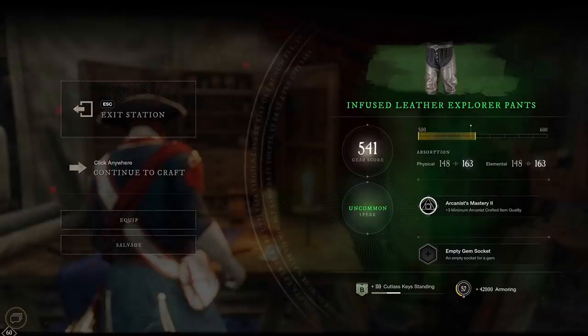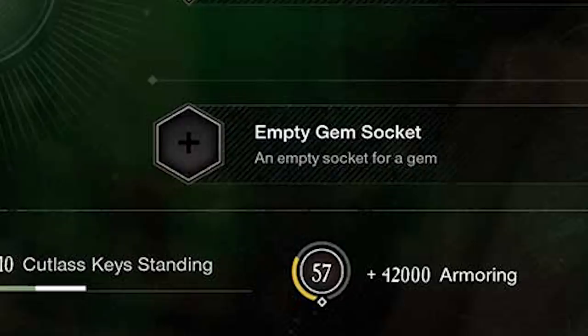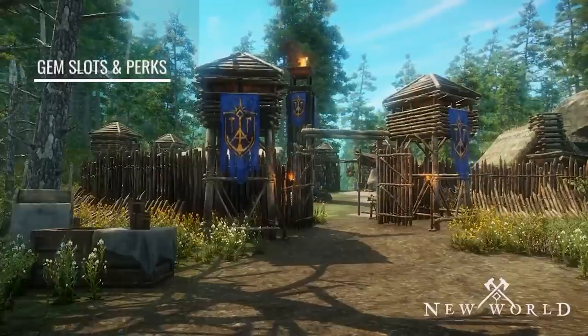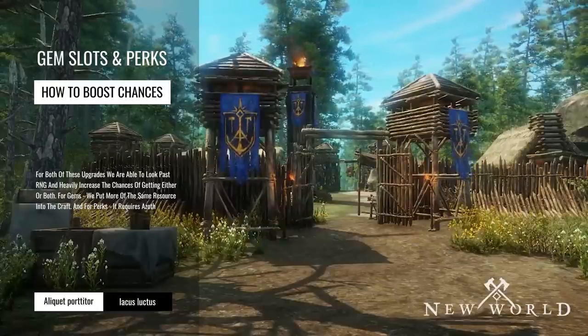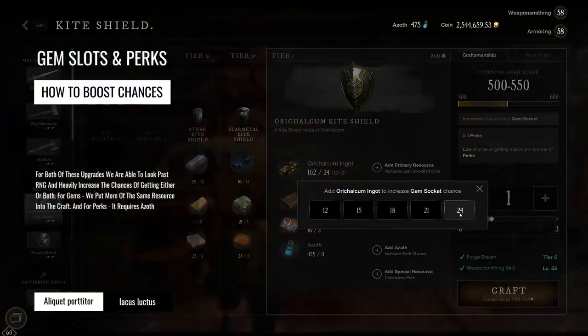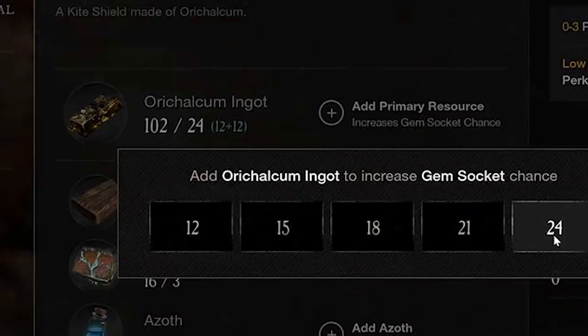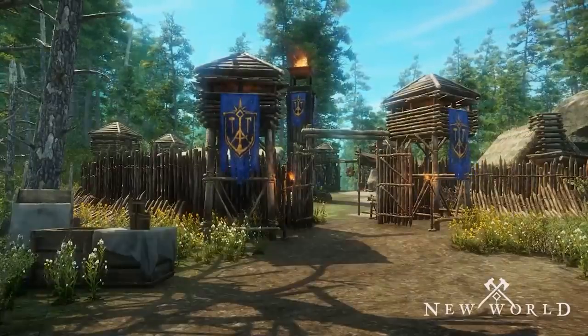Anytime we craft a piece of equipment, we have a small chance of getting one or more perks randomly through the process. Along with that, we'll also have a chance of occasionally getting equipment with a gem socket. If we want a higher chance of proccing a gem slot on a crafted piece, we do that through allocating more of the main resource to the final product — for example, dumping more orichalcum ingots into the recipe to generate a higher gem slot chance. Best thing to do when leveling your craft is just focus on spam crafting as much as possible without wasting too many resources, and make use of the salvage function if available.